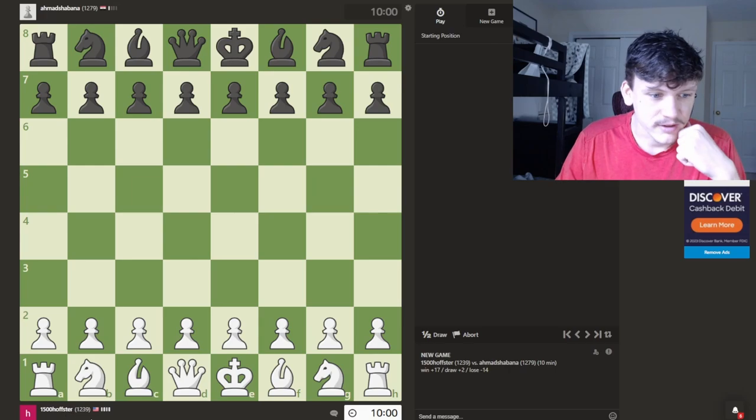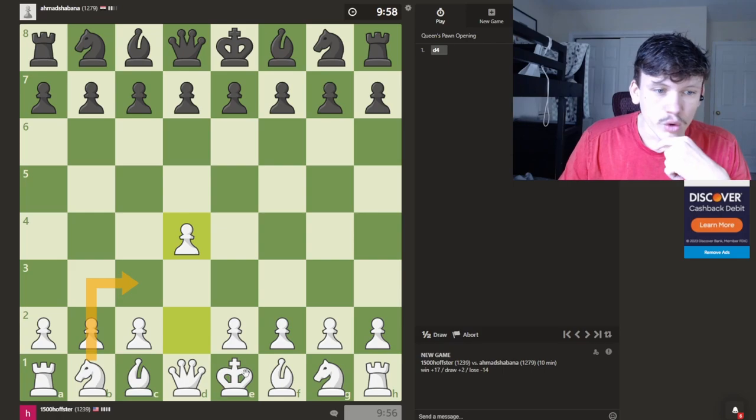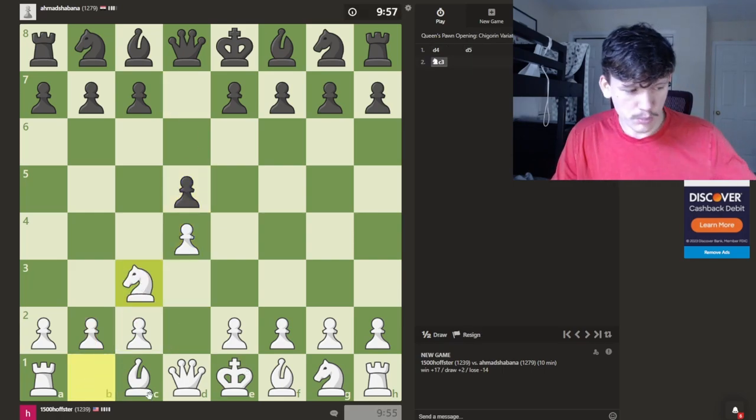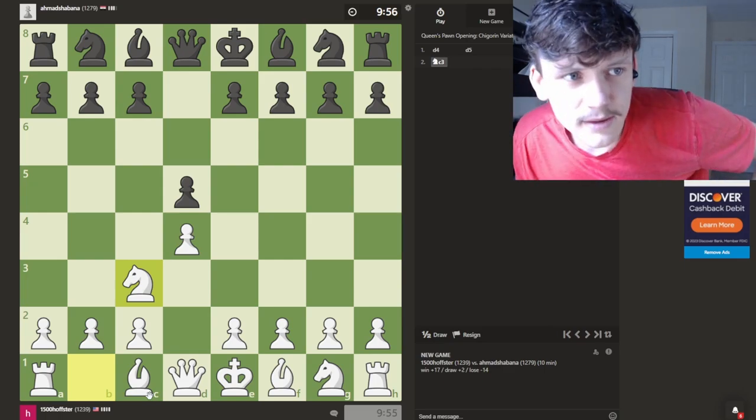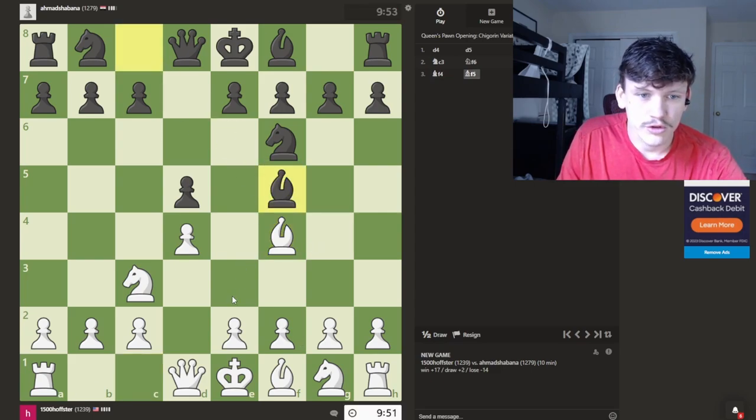We get white. Today we are at 1239 ELO. I like to play the Jobava London — this is my main opening and it's pretty fun to play. Since my main ELO is 1500, we're getting closer and closer.